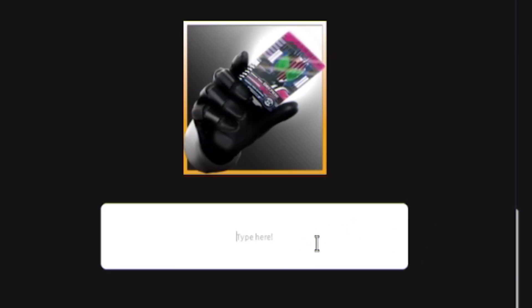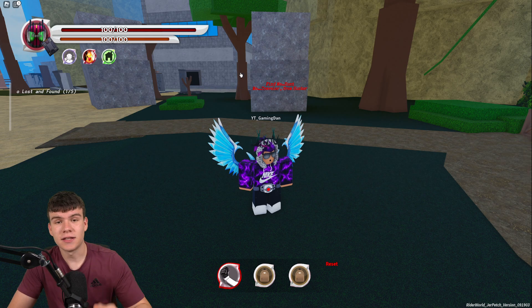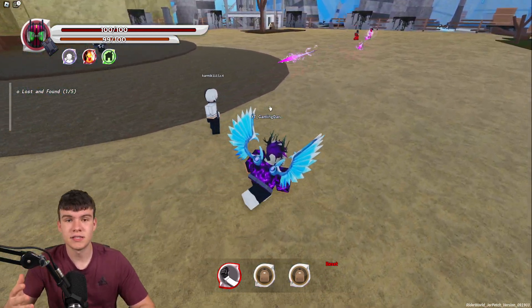Next we have code 'good egg' — redeem that right now. Then redeem code 'alpha'. Next is code '600k', and finally our last code today — not gonna lie, I've got no idea how to pronounce this one. Here it is — feel free to pause the video if I'm going too fast. Redeem that code right now, and that's in fact going to be it for the codes section.